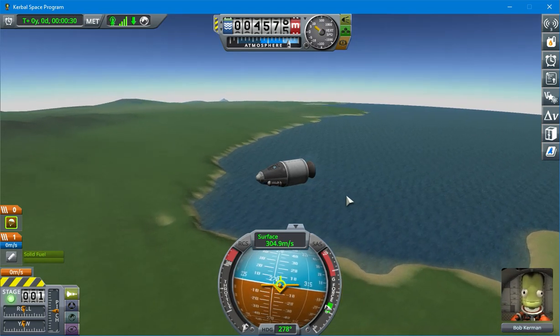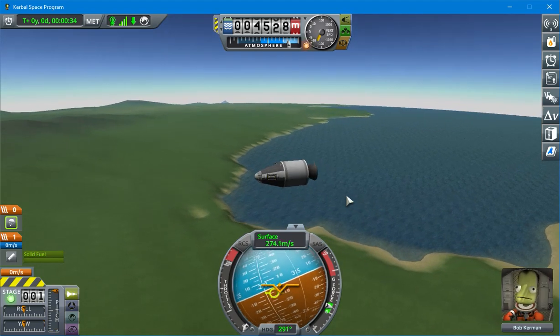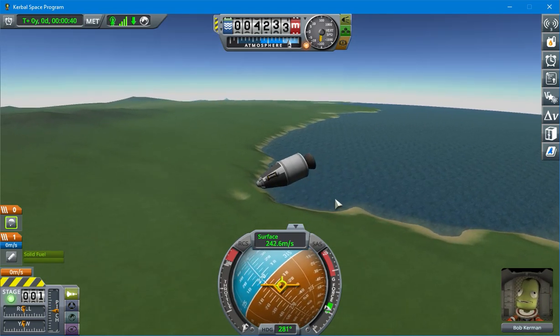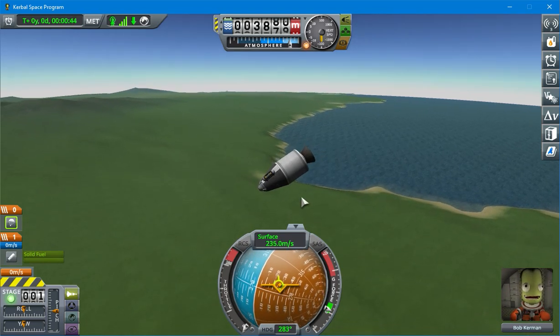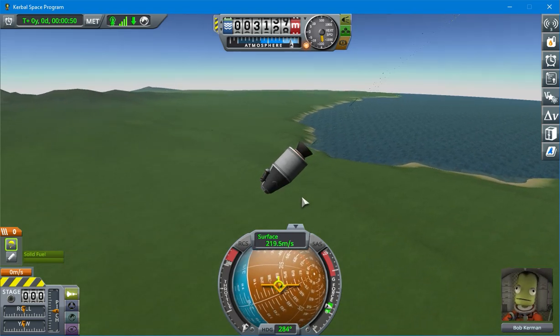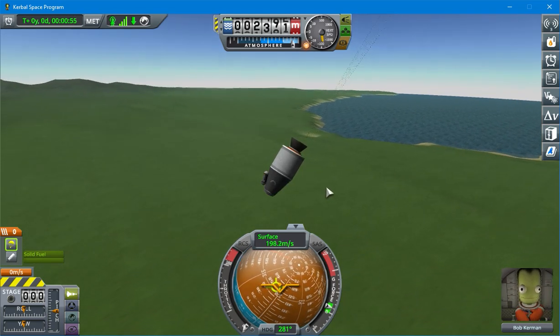We're in the green. We'll go ahead and let it fall a little more, and then we will deploy the parachute. And there we go.